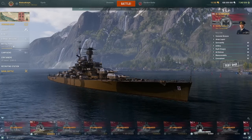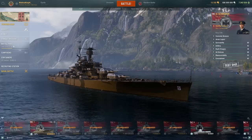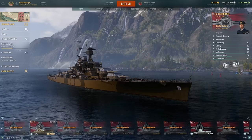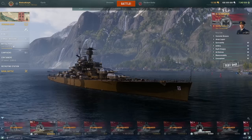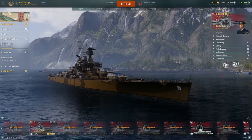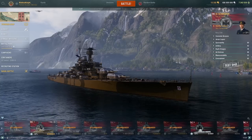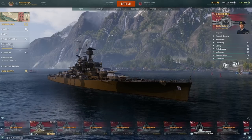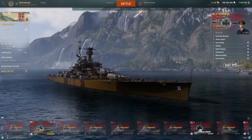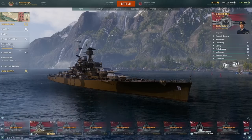It's going to be available as the final reward for the Dockyard, which will have 30 phases. It'll come with a special camo, commemorative flag, and 10-point commander. You'll be able to purchase two starter packs totaling 10 phases and 4 phases at 10k or 5k doubloons each. Players can earn 26 phases through combat missions, so you only have to buy 4, costing you 5k doubloons.